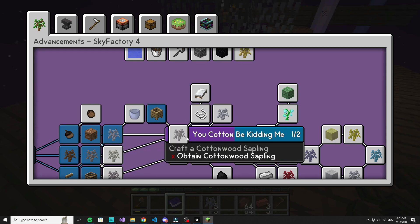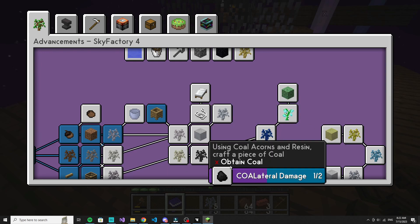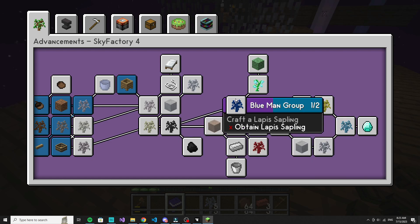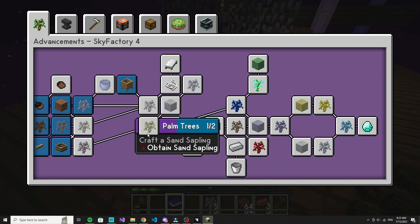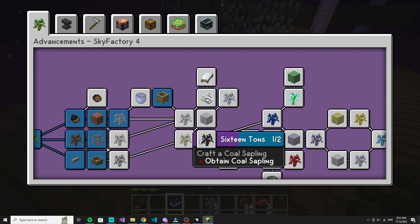Let me see — I'm guessing it's gotta be with tin. Oh okay, so it's here — ironwood. Pour molten iron over an acacia sapling, so I need an acacia sapling. How do I get an acacia sapling? So if I want it... cottonwood, palm trees for sand, and then coal.